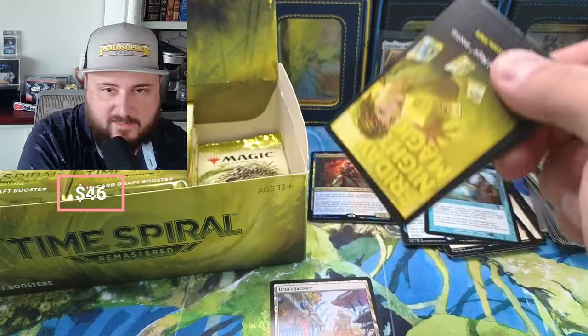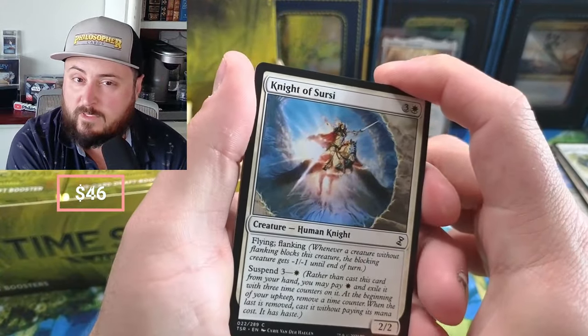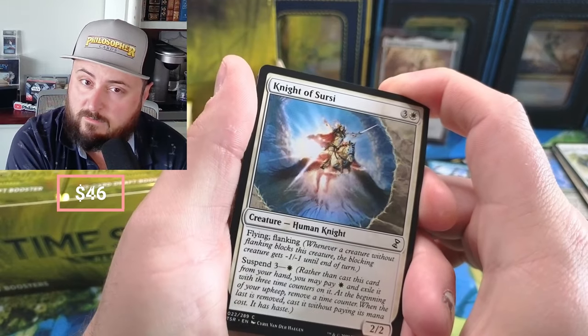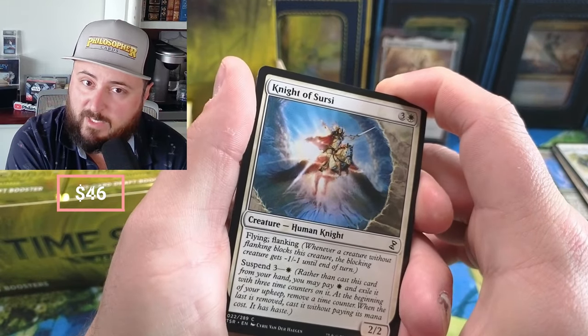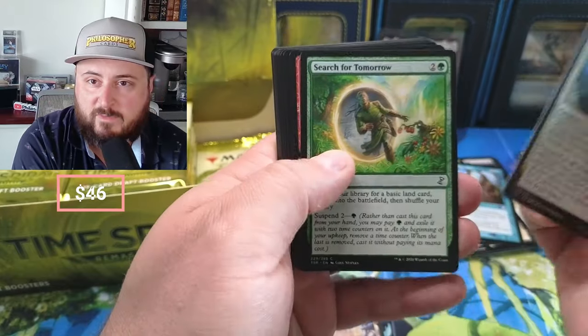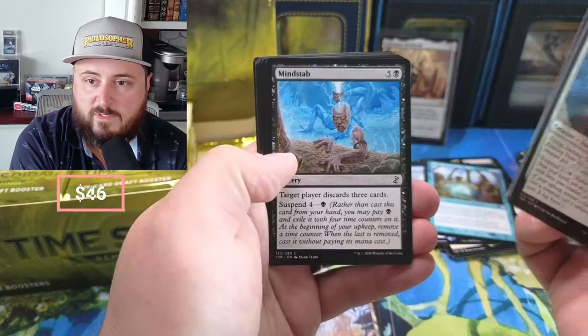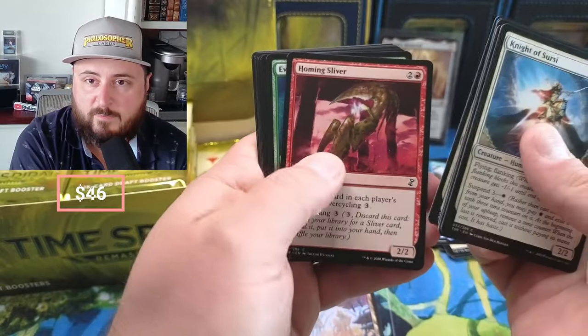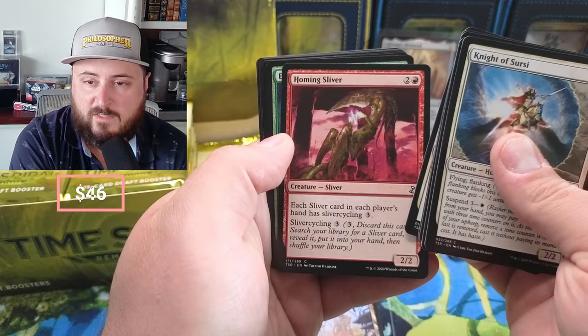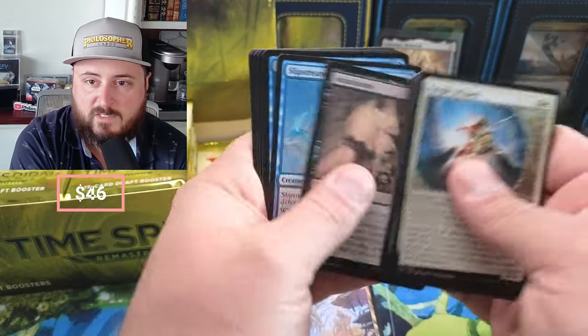All my Sorcery fans out there — would you pay $250 for a box of Beta Sorcery, or would you pay $213 for a box of Time Spiral Remastered? Put it in the comments, let's see what the votes say. Mind Stab, Homing Sliver — sliver cycling. We got Evolution Charm, Assassinate.